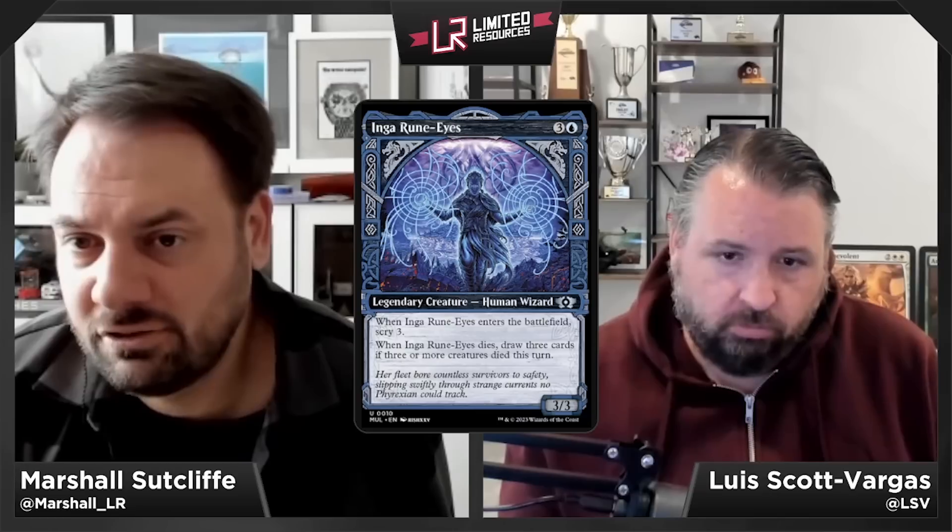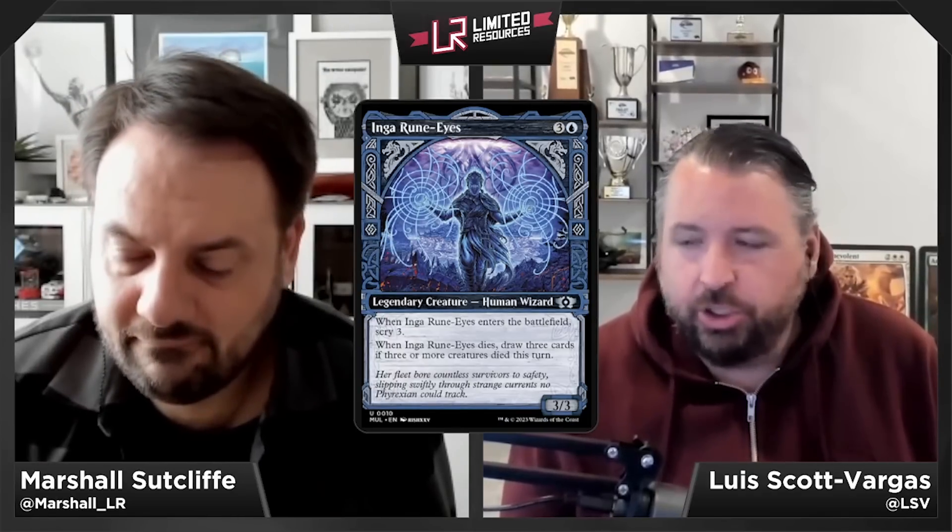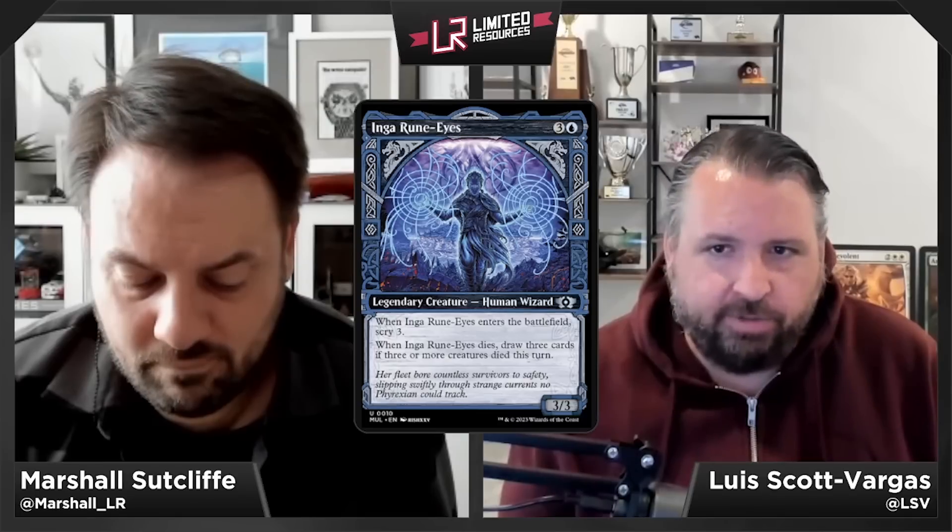Inga Rune-Eyes — three and a blue for a 3/3 legendary Human Wizard at uncommon. When Inga enters, scry 3; when Inga dies, draw three cards if three or more creatures died this turn. A four-mana 3/3 scry 3 on ETB is fringe playable at best. The draw-three clause effectively never happens — your opponent basically has to make a mistake. Inga gets a C — you can play it, but it doesn't do anything impressive.